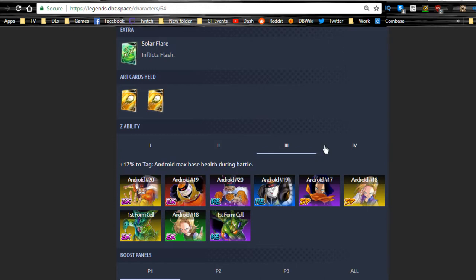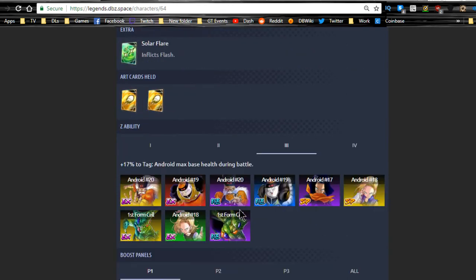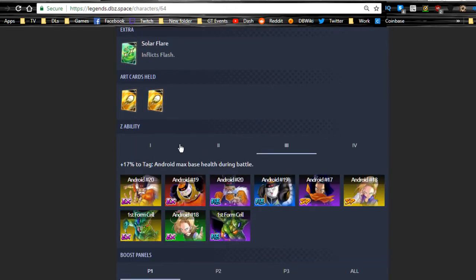The health Z ability becomes a little more viable at level 3 or 4. The Android tag is going to keep growing — Android 17, 19, 20 are confirmed, and 16 is probably coming soon. You'll also likely see 14, 15, and 13 from the movie stuff. Overall, I don't think First Form Cell is a great character or very viable. His tag isn't great either, and attack damage for melee and blast is more viable than health in my opinion.